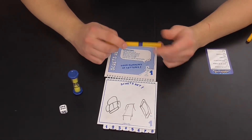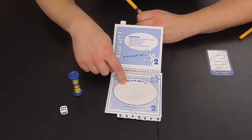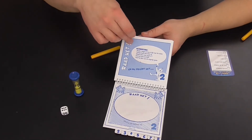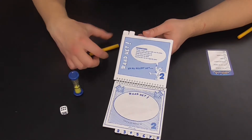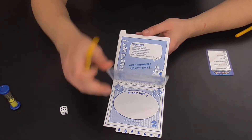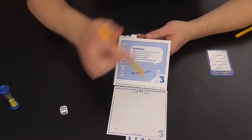Dit is dan degene waar de volgende speler mee moet doen. Die ziet dat en ziet er misschien iets helemaal anders in. Wat die daarin ziet, moet die schrijven op de volgende pagina. Je geeft eigenlijk dit boekje zo door: je bladert eentje verder, en dan gaat de volgende speler die dat krijgt even terugkijken naar de vorige pagina en schrijft op wat hij denkt dat het woord is. Eventueel mag hij een hele zin opschrijven als dat gemakkelijker is. Hiervoor wordt de zandloper niet omgedraaid. Stel dat hij zegt dat er drie dieren te zien zijn en hij schrijft dierentuin op. Dan geeft hij het boekje door aan de volgende, en zo blijf je verder gaan.